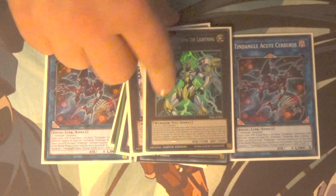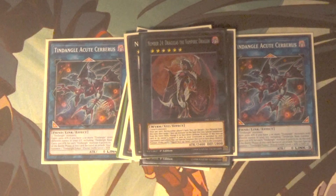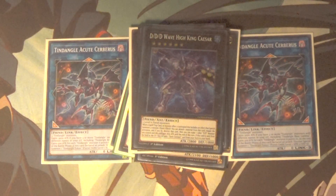Then because Intruder is a level 6 and honestly the most commonly summoned high-level monster: one Dragulas — I freaking love this card, it's a really really good rank 6. One DDD Wave High King Caesar — this thing, I've been looking for a reason to play him. DDD decks can't really use him too much, but this deck can.